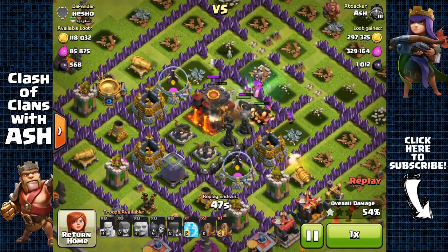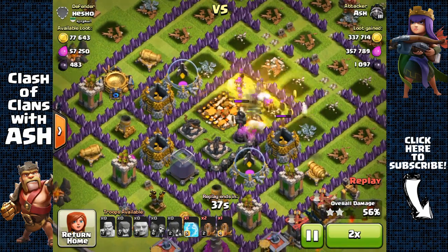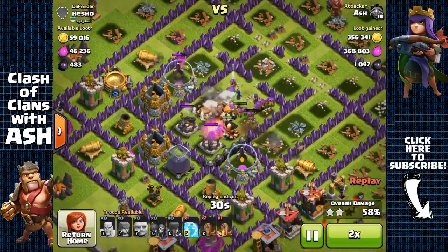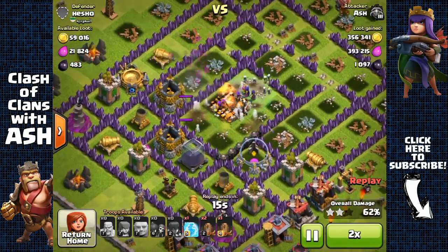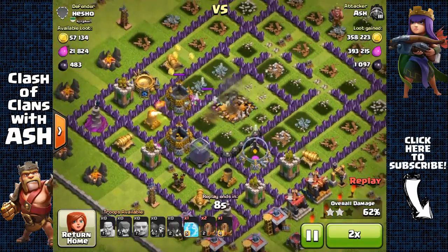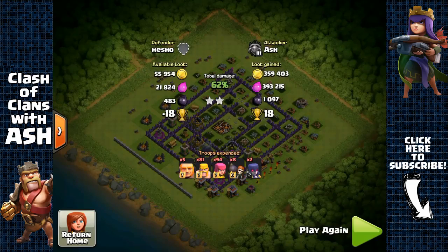Another player — another poorly rushed Town Hall 10 base with a single-target Inferno. Really no idea why they do that, but it's just a really big mistake. It's just gonna make it very easy for me to take all of those storages again. Again, they're all clumped together inside this small core, really unprotected.